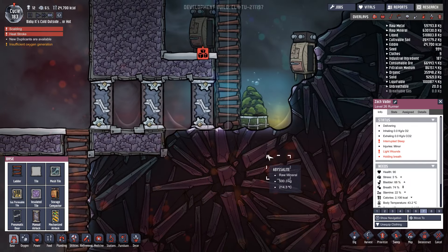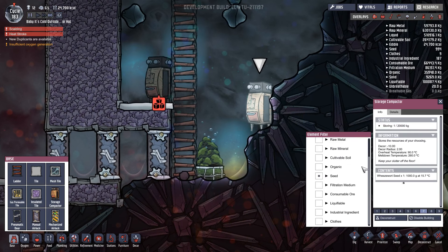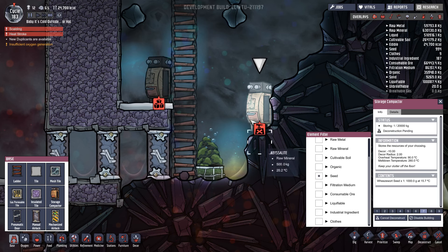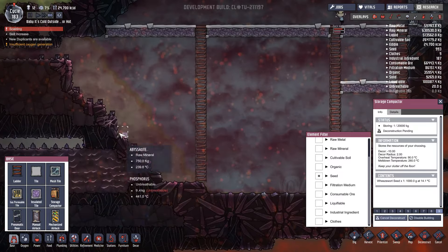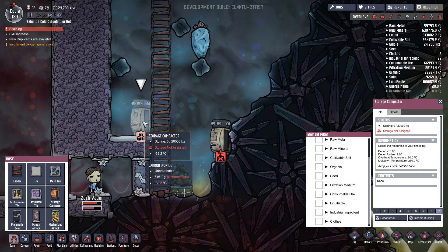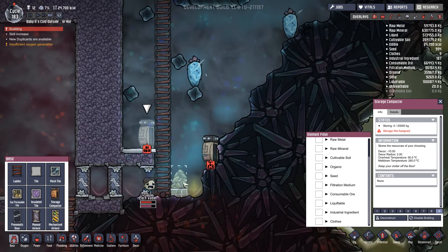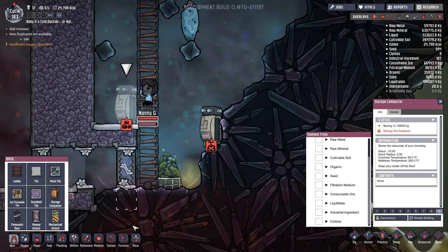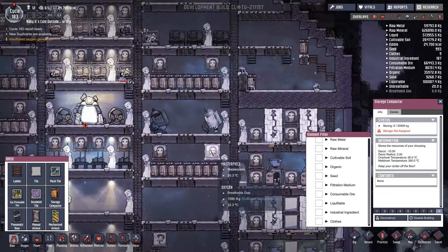This has got the wheeze wort seed in it. Let's put a storage compactor in - priority nine. Oh, they're collecting all this abyssalite, which is kind of a nice thing, but they are starting to take damage. Where do I want that abyssalite stored? I'll just let them do whatever they're doing. Let's get them rejuvenated - let's put Zach in there and Nanny.